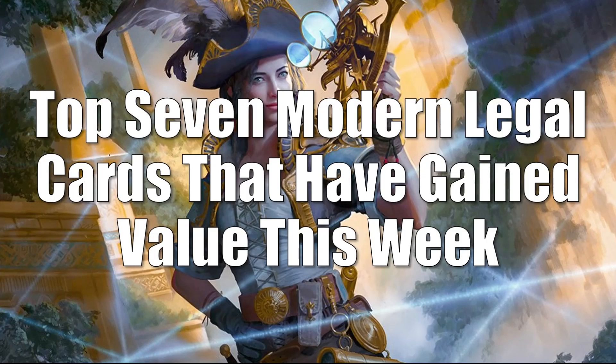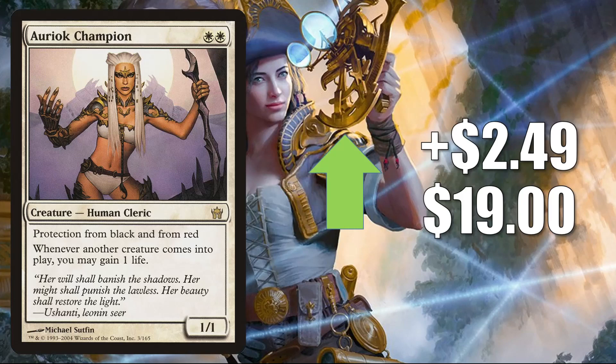On to the top seven Modern legal cards that have gained value this week. Coming in at number seven is Auriok Champion — the copy from Fifth Dawn — going up $2.49 this week to $19.00. This does see Modern play in Humans, Heliod Company, and more. It has seen increased Commander play in Aura-Seer Skyclave Hierophant builds as well because it is a Cleric. A lot of players also want to pick this up because it is a Mono White Human and they might be interested in building around the Rick Grimes card from the Walking Dead Secret Lair — Rick, Steadfast Leader.